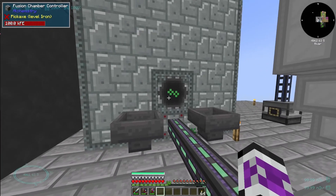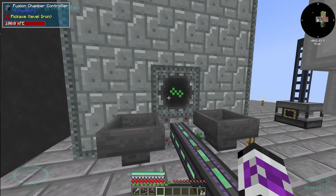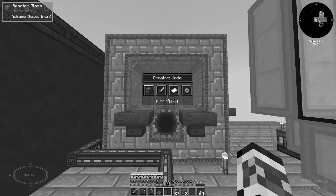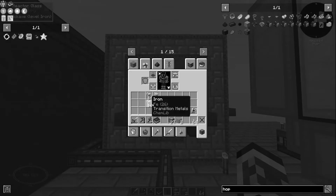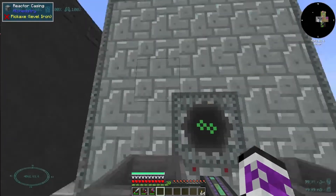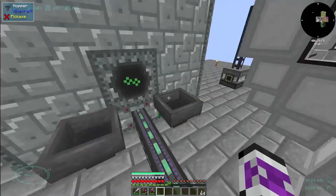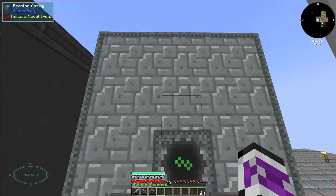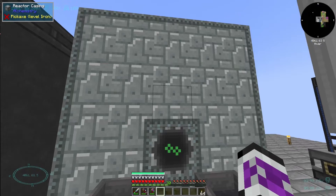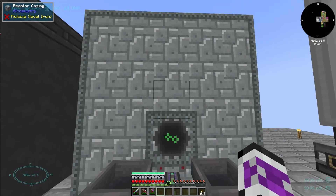Future me here with an actually functional reactor. At the time of recording I couldn't figure out what was wrong with it, so I ended up cheating past it. The problem was that the input and the output can't be in the main 3x3 face where the controller goes. All previous instances of me cheating have been reversed — I'm back to being legit.